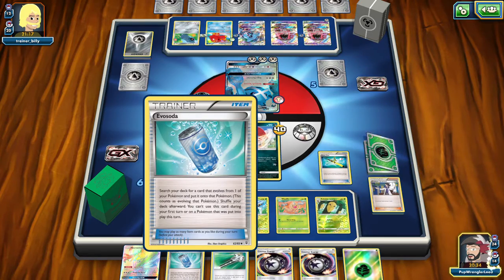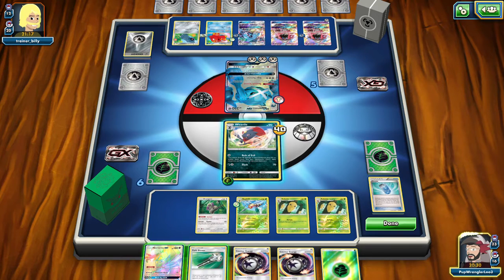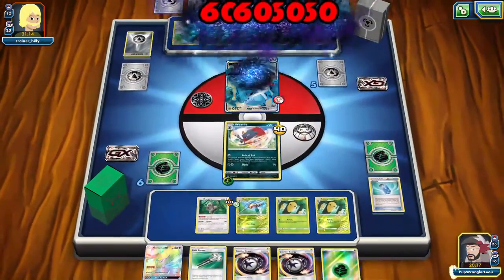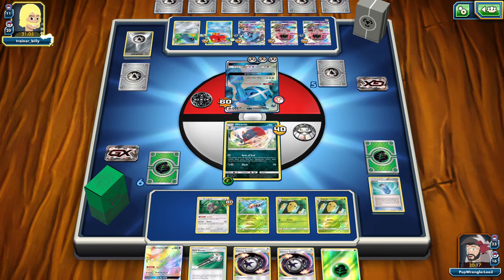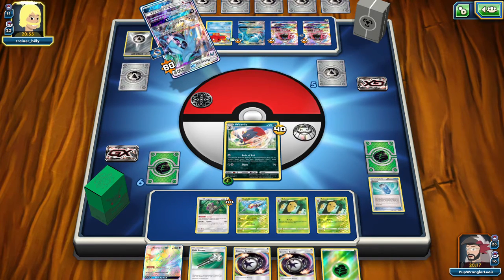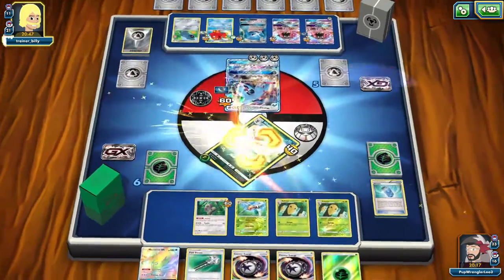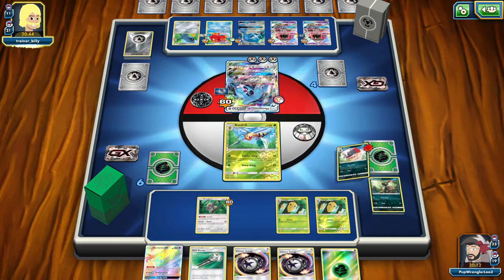I'm going to get the other Kakuna here. No reason to Field Blower — those tools don't mean anything to me. We can't do much about the Orangaru anyway, but we can do 60 damage across the board. Metagross goes down, then Geotech System brings the other one back, Max Potion heals the one in the back. We'll promote our Beedrill since it has free retreat. Oh nice — they didn't promote, they didn't Max Potion.